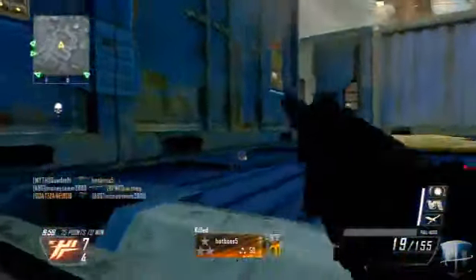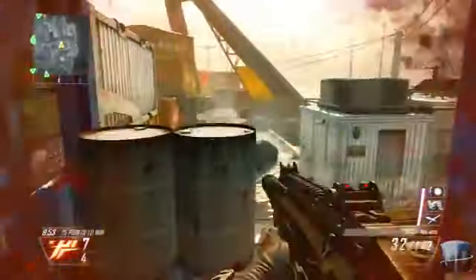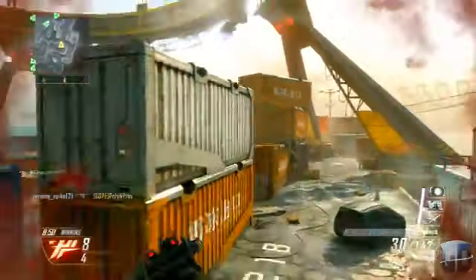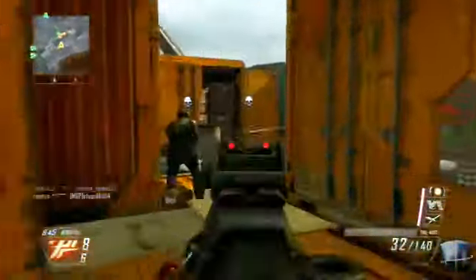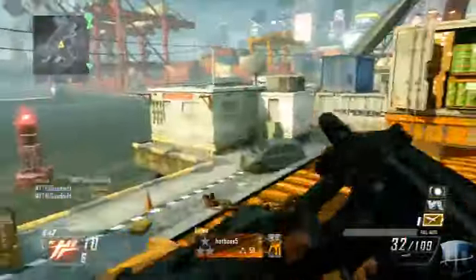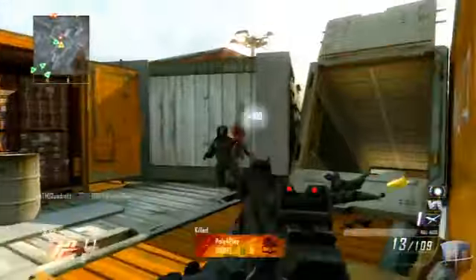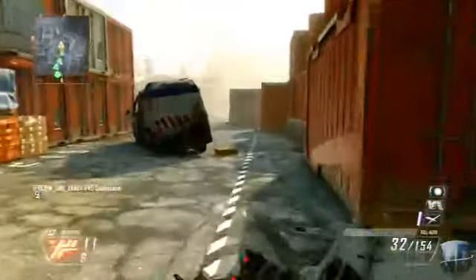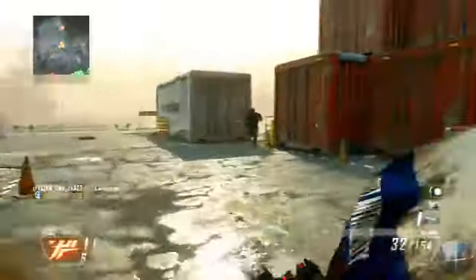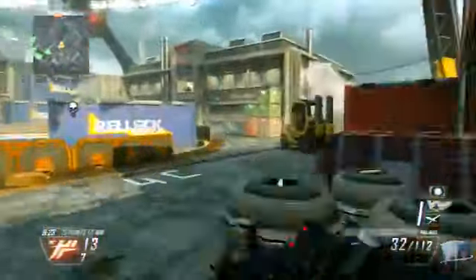Today I'm going to be teaching you all the tips, tricks, and maneuvers on how to get a lot of nuclears. First, make sure you're running the right scorestreaks. The ones I like to run when going for nuclears are the UAV, the Orbital VSAT, and the EMP. The UAV tells me where enemies are if they're not using ghost. The Orbital VSAT is like an upgraded UAV times four billion. And the EMP — everybody hates it, including me, so I love using it on enemies. Scorestreaks really make a huge difference.